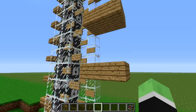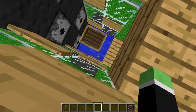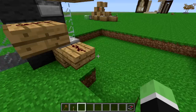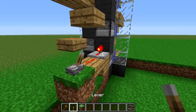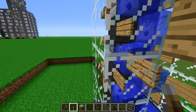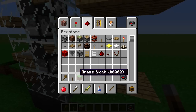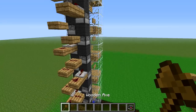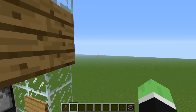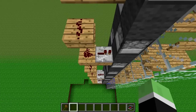The basics behind this elevator: you have these dispensers with water in them, and these signs here are just to hold the water in place. When you apply power to the redstone, the water is dispensed and the boat rises. Then you have to apply power again to remove the water and the boat will fall down. As you can see, this elevator right now is pretty tall — a lot taller than the 15-block redstone limit. So I'll show you guys how I got past that problem.